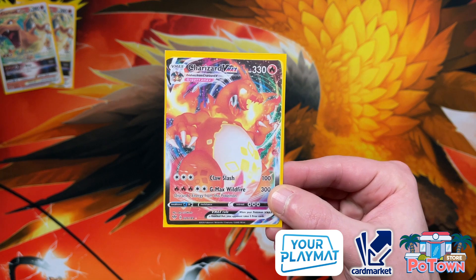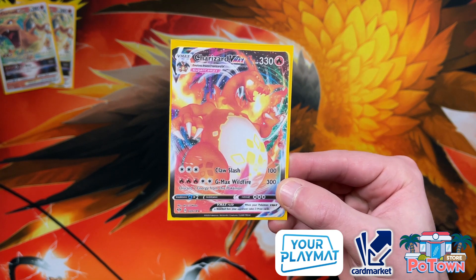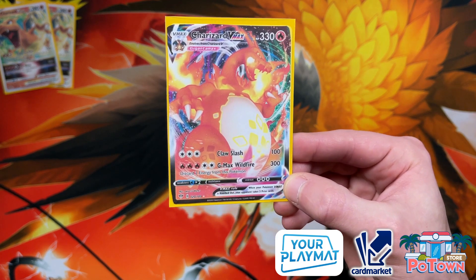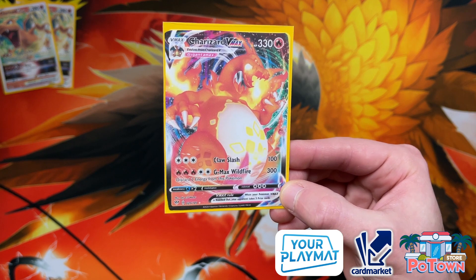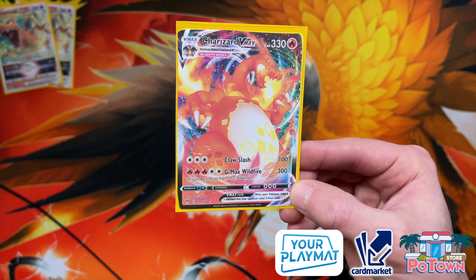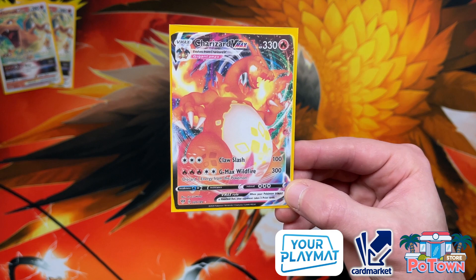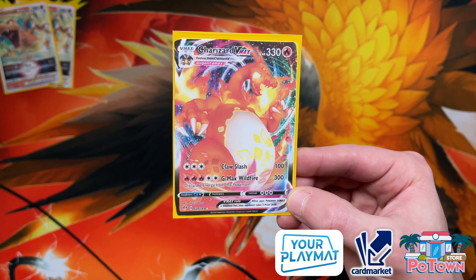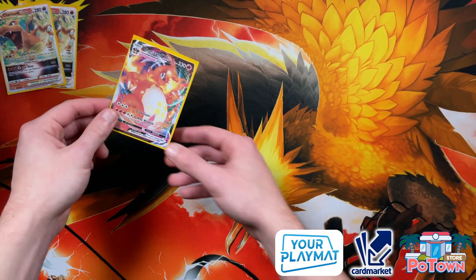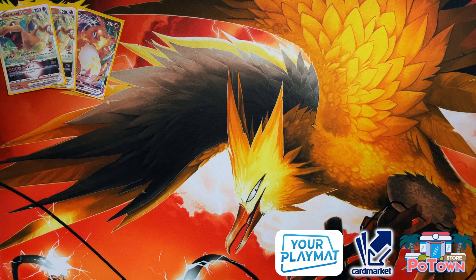Next up is the Charizard V-Max from Darkness Ablaze. This is a great Pokémon because now we have Double Turbo Energy, allowing us to deal more damage than ever before. If you have five energies on Charizard V-Max you're actually going to be able to deal 300 damage, and you can go back-to-back 300 by discarding the Double Turbo Energy. Double Turbo Energy does 20 less damage, but with the Choice Belt that's still 310. It also has 330 HP for great survivability.